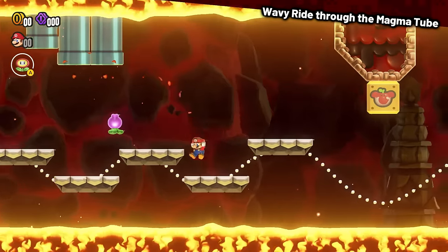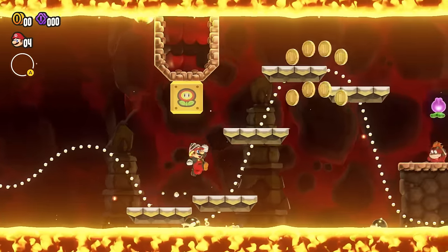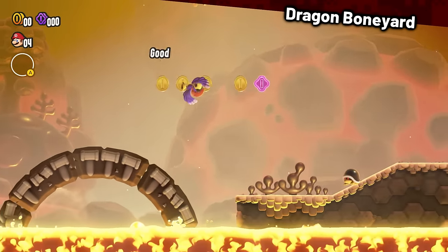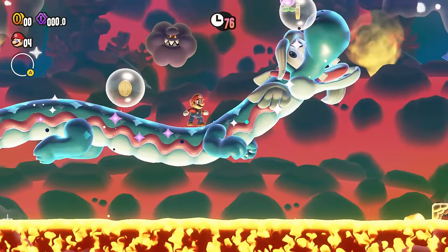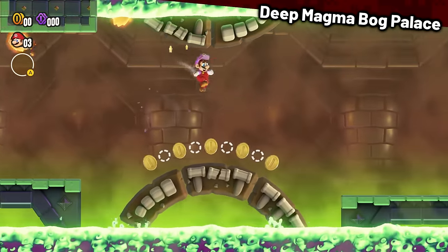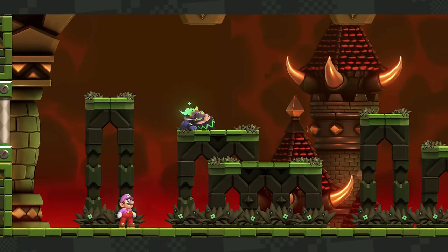Wavy Ride Through the Magma Tube was a bit difficult, but with the drill power-up, it makes everything easier. Dragon Boneyard featured a couple of stressful parts, but it wasn't too bad — watch out for that annoying dragon because he might spit coins in your face. The Deep Magma Bog Palace was super simple, meaning we can easily defeat Junior and get another royal scene. We have one more world to visit — Fungi Mines.